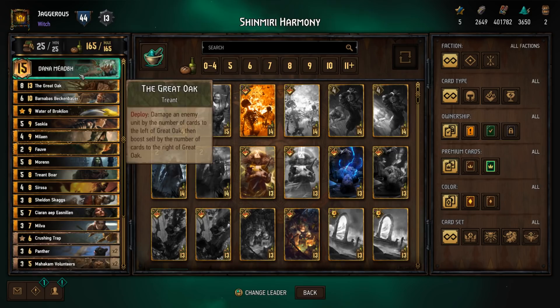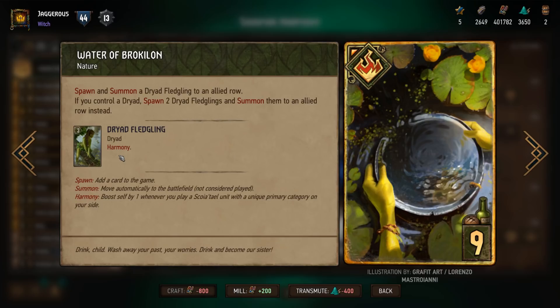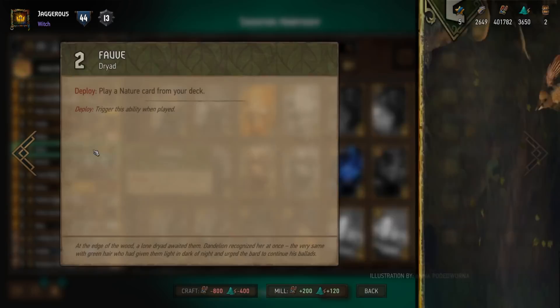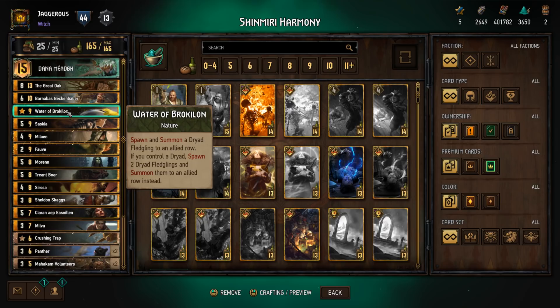We have Waters of Broccolon — spawn and summon a Dryad Fledgling to an allied row. If you control a dryad, spawn two Dryad Fledglings and summon them to the row. These have Harmony, which allows you to boost by one whenever you play a Scoia'tael unit with a unique primary category. You can target-draw Waters of Broccolon with Fowlve, who plays a nature card from your deck. Since Fowlve is a dryad herself, she guarantees you get two Dryad Fledglings — a really nice synergy.